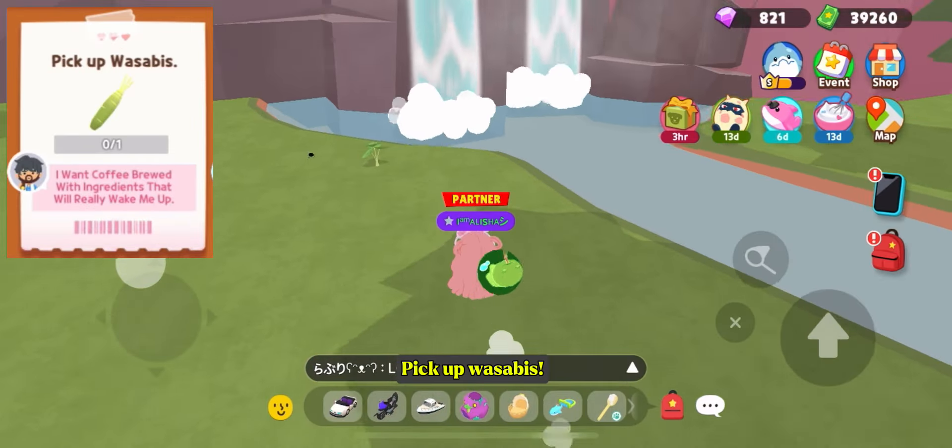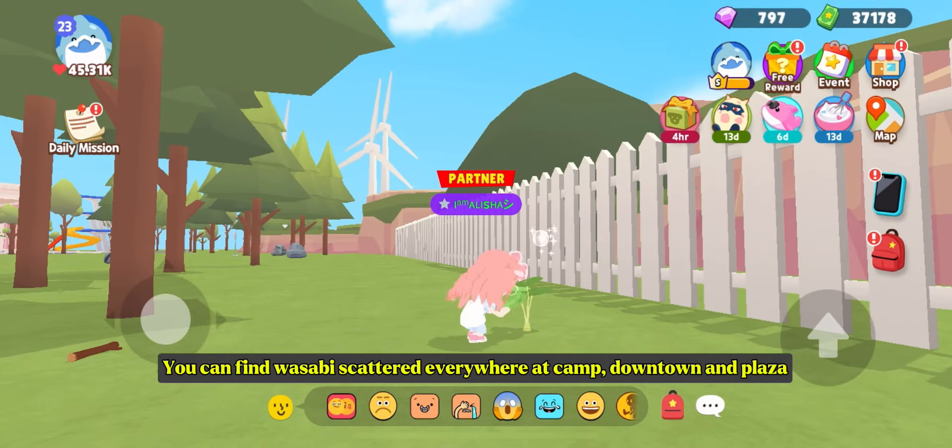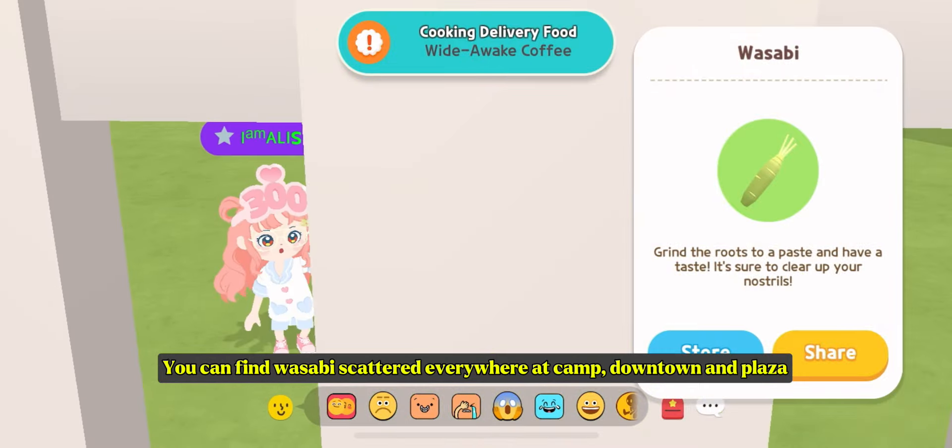Pick up wasabis! You can find wasabi scattered everywhere at camp, downtown, and plaza.